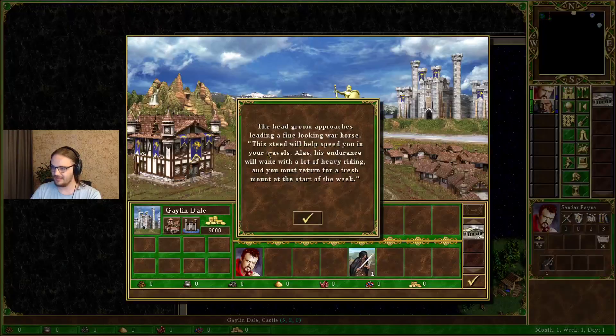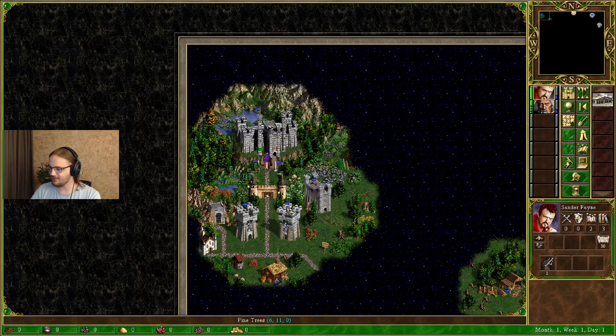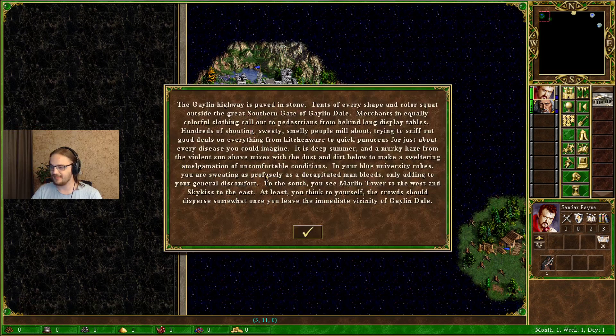We have this castle town — Galen Dale, I suppose — where our university lies. We can go inside; there's a stable. So we begin our adventure. We can't deposit this unit or anything like that.